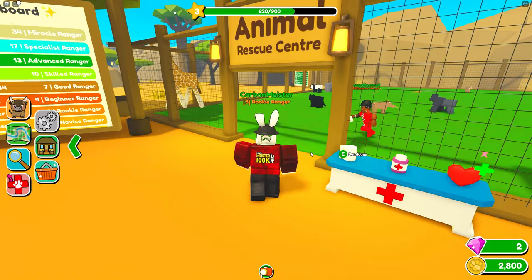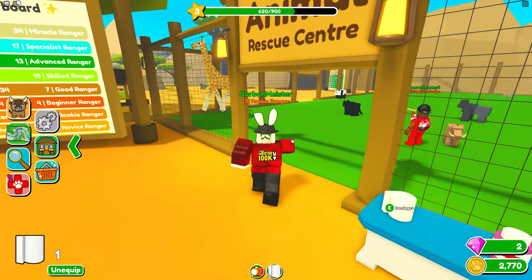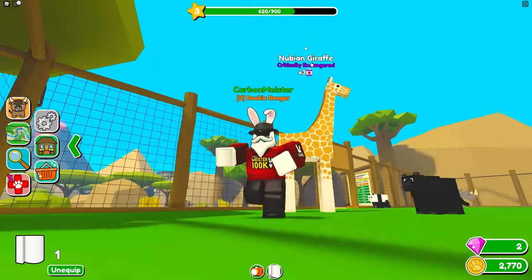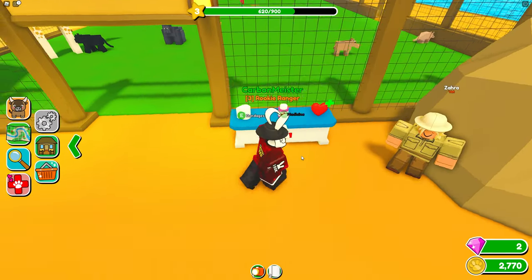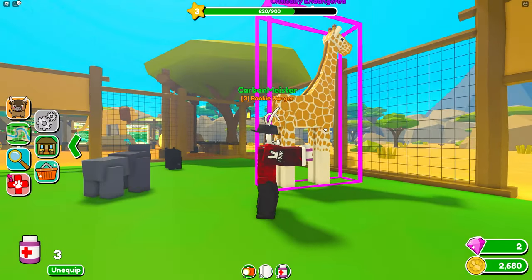Let's buy a bandage. It actually shows right above the animal what they need — turns out we need three medicine for this one. Bought three medicine for 90 coins and got close to the giraffe to apply it. Now we wait for the timer to go down to zero.